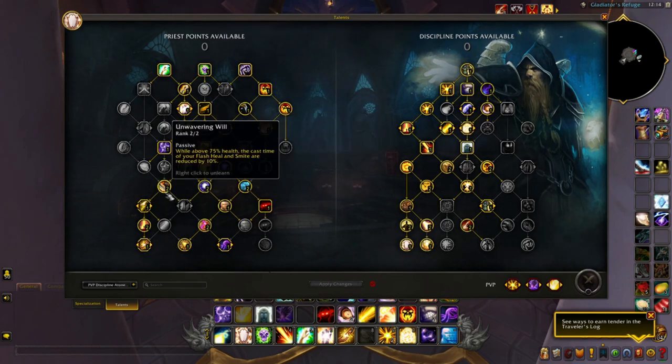Unwavering Will — while above 75% health, the cast time of your Flash Heal and Smite are reduced by 10%. Highly recommend speccing into this. Since you're not going to be the target in teamfights, you can freely cast damaging Smite — which also heals in response via Atonement — at that reduced cast time. You'll likely stay above 75% health until the teamfight is lost, so Flash Heal also benefits. Highly recommend talenting into this.